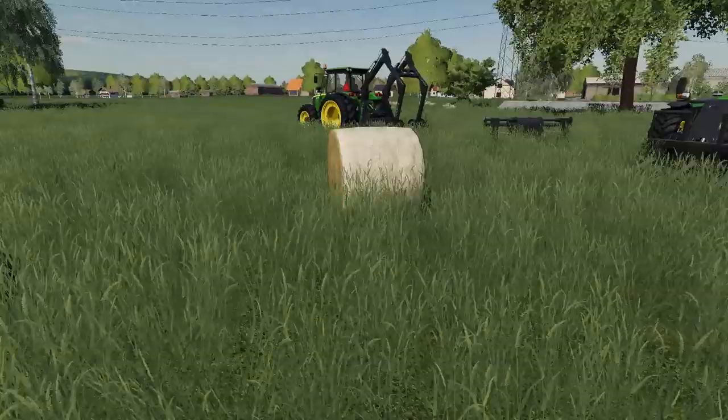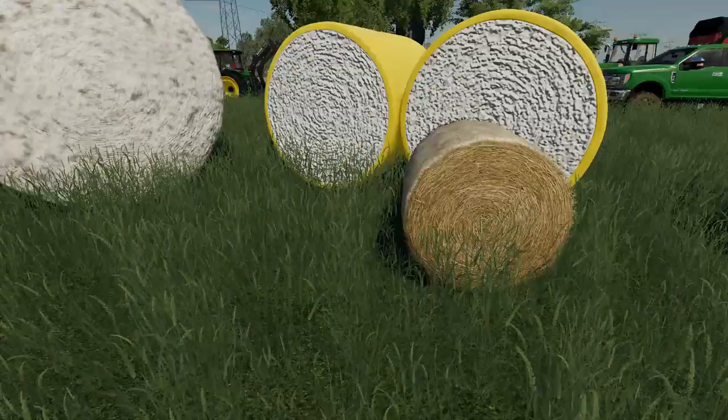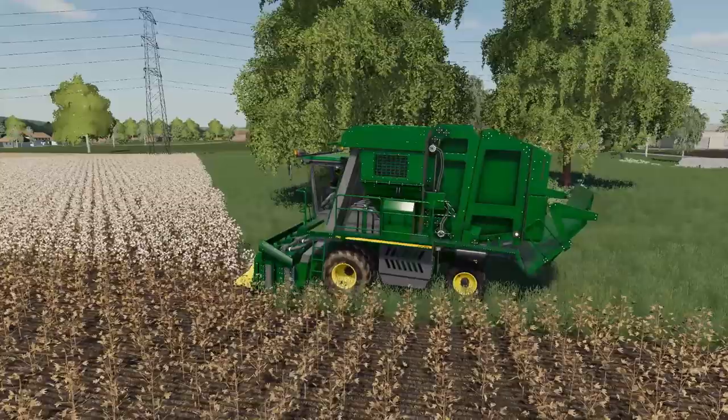Over here is the bale you get out of the PC modded version — this is only 8,000 liters, so it's actually smaller in volume. And just for scale, here's a 4,000 liter straw bale. Yeah, considerably smaller. Let's take a look at the harvesters and see how they compare.